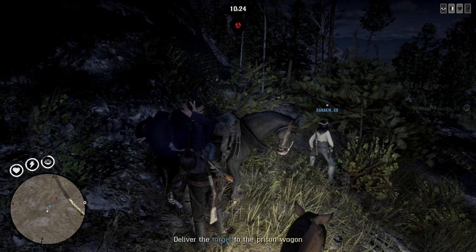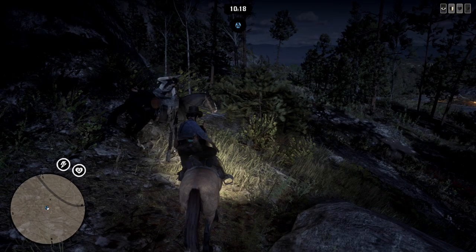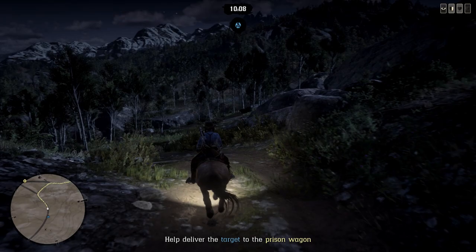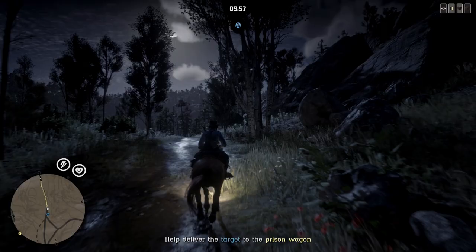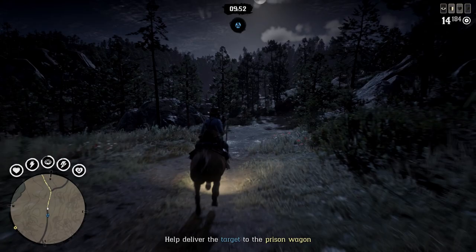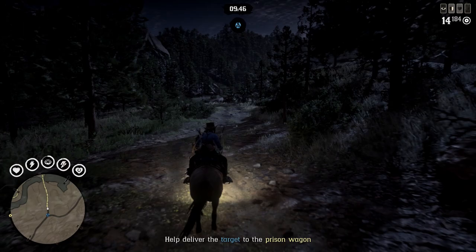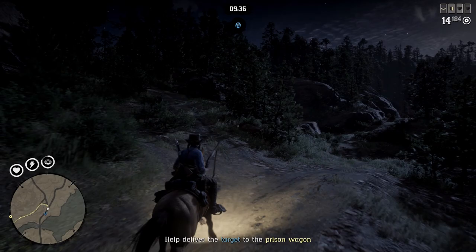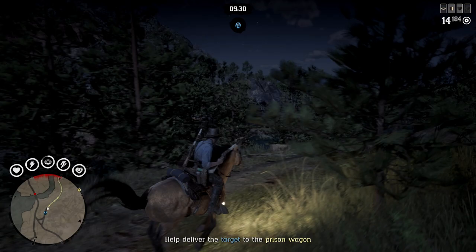Let's go deliver this person. Can you see the yellow line on the map? Yeah — we're going to follow that yellow line. Sometimes it gives you the option to hit the bounty, but I don't really want to do that. Get your gun out just in case. Do you only have a pistol? I had a longer gun but I don't know what happened to it — I think I switched between them, they might have stalled on your horse.